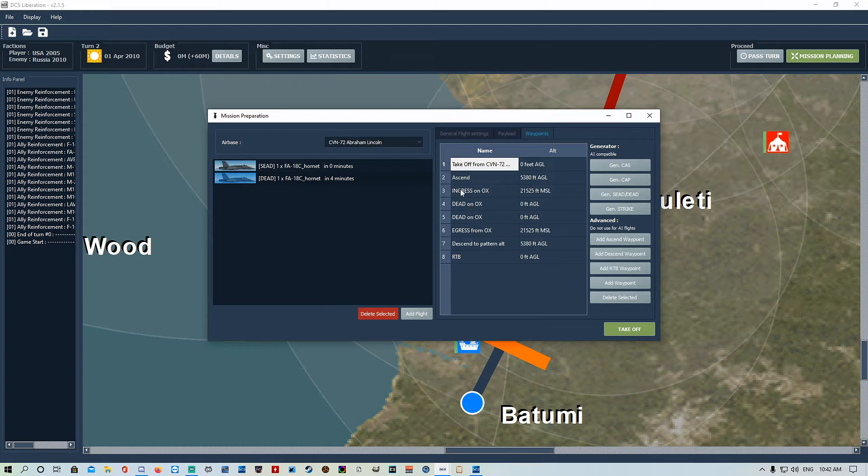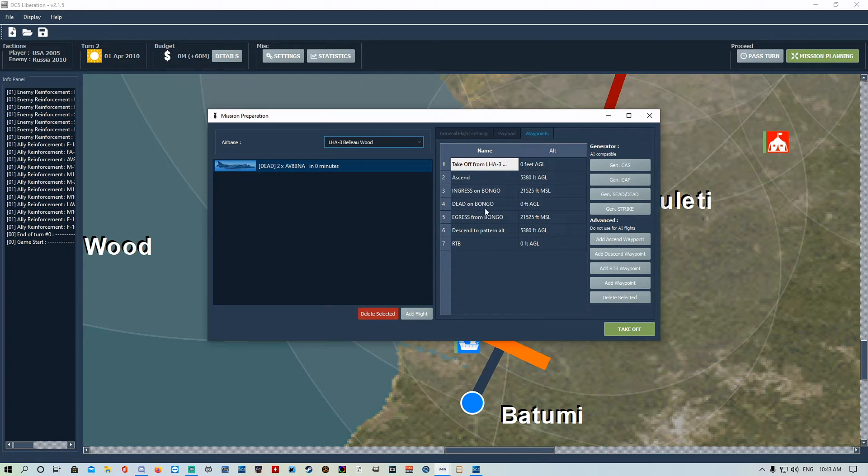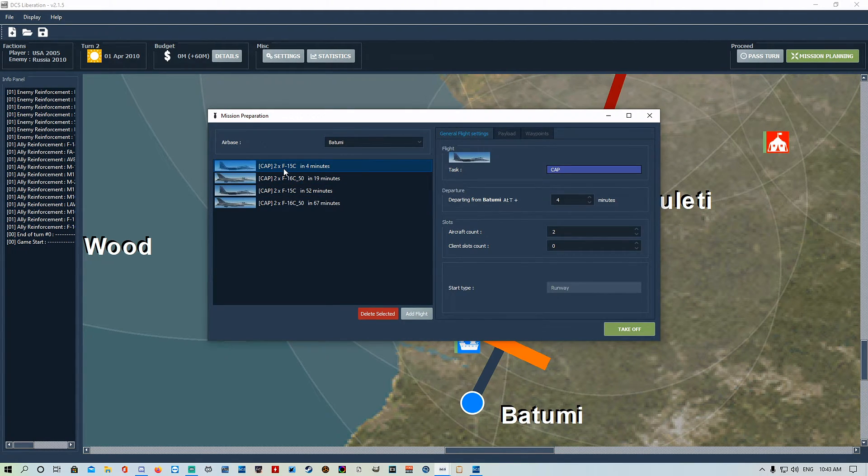That AI Hornet will take off four minutes after the mission starts and do its thing - fly up to five thousand three hundred eighty feet on ingress, then climb to 21,000 feet at waypoint three, carry out attack runs on the two targets, then egress and land. You can do the same with the Tarawa. Back at Batumi we've got two CAP at four minutes, two at 19, two at 52, and two at 67 - you can change all that.